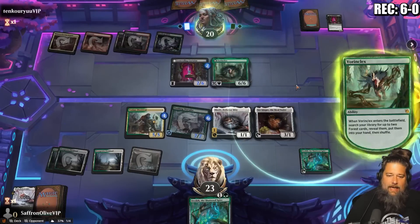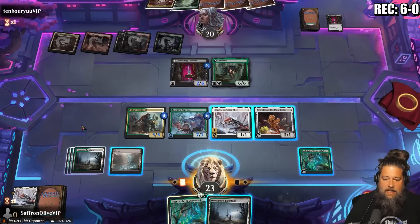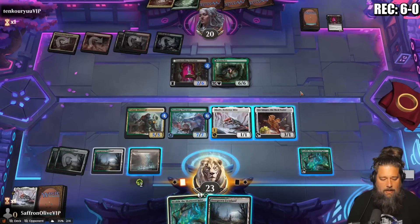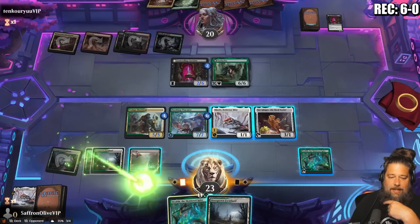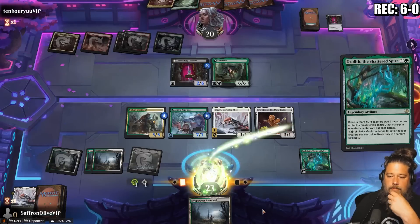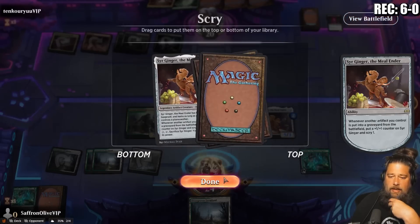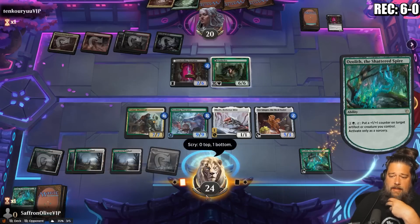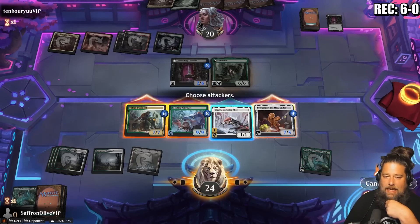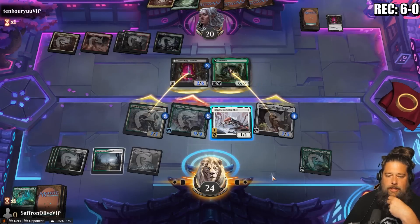Opponent plays Haunted Ridge. They're going to kill the Skrelv. We give it protection and then next turn play a new Skrelv, grow the Dissonant, play Sir Ginger, grow the Worm, hit you for seven. Let's see if our opponent has a wrath. Foreign Clex! We can get around it — we have Ozolith but our hand is just Ozolith, which isn't great. Let's legend-rule the Ozolith because that's going to trigger Sir Ginger. Grow the Dissonant, grow the Ginger, play the land, grow Sir Ginger, go to combat and attack with everything.